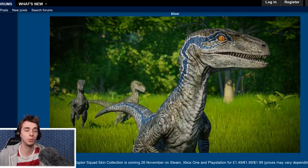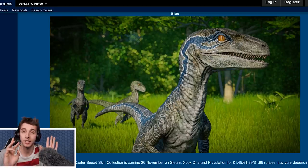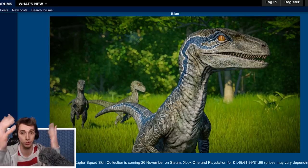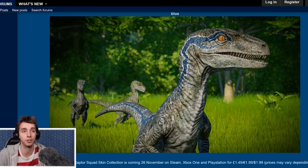It was Jurassic World Evolution, right? There were definitely three things missing: the Raptor Squad, the Pteranodons, and the Aviary. And actually, to be fair, there was a lot missing. But the Mosasaur is the biggest thing that's missing, and we still have yet to receive a Mosasaurus or any sort of aquatic creatures.